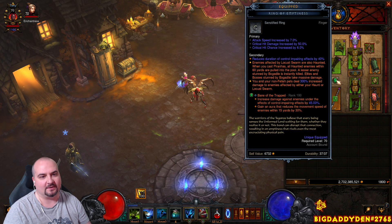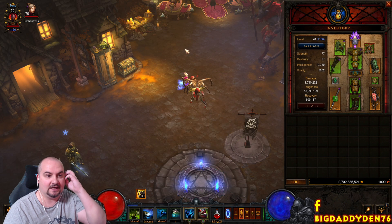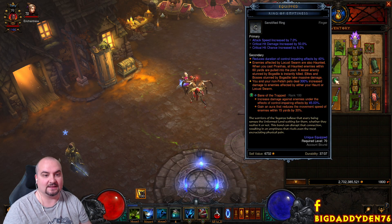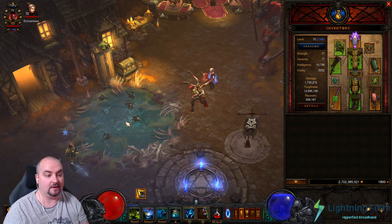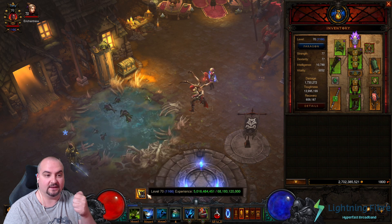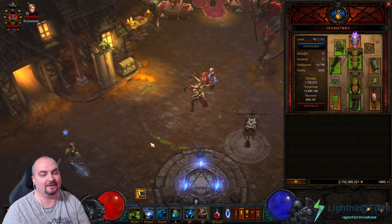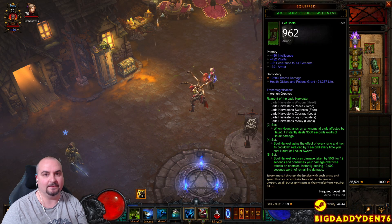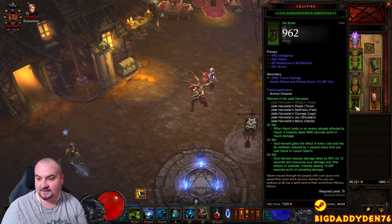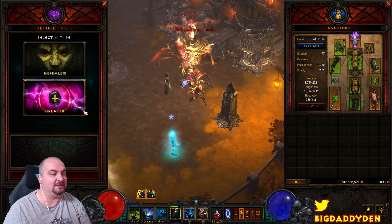When you cast Piranhas, all Haunted enemies within 60 yards are pulled to the pool — lesser enemies are stunned, and Bogadile instantly kills them. So basically, Bogadile anything that is Haunted automatically from Locust Swarm, because we're using Wormwood in the cube — it gets pulled straight to the pool and then you just Soul Harvest with Jade Harvester and bang, everything dies. I'm really hoping for a last-minute buff to Jade's six-piece, because the season mechanic is amazing for it.